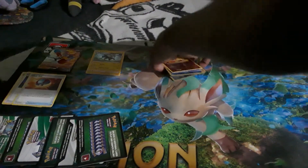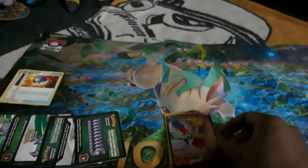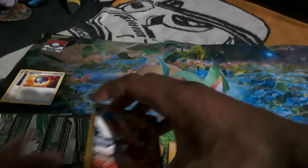So the only thing we got from this was the Cinderace V promo, unfortunately. I'm probably gonna end up buying another tin tomorrow - most likely the Sobble tin next, so stay tuned for that. If you guys enjoyed the opening, please leave a like and comment down below. Hope you all have a good day - this is Evolutionary EB, signing out, peace.